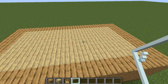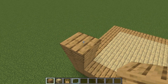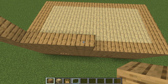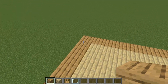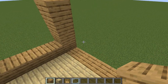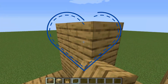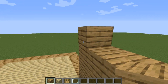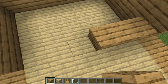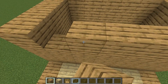Now let's build the second floor. We need to go to the front and in this corner we need to go up 4 blocks: 1, 2, 3, 4. Now let's go 5 blocks right: 2, 3, 4, 5 and up again 4 blocks: 2, 3, 4. Like this. Do the same here. Now just build up these walls.